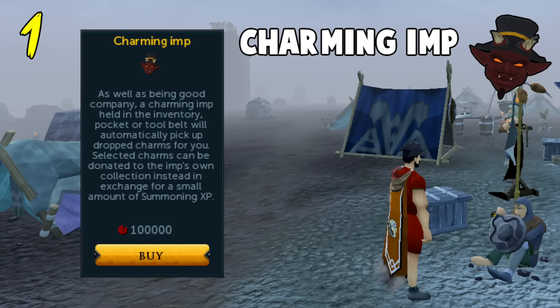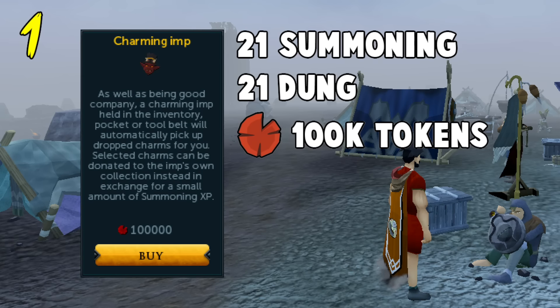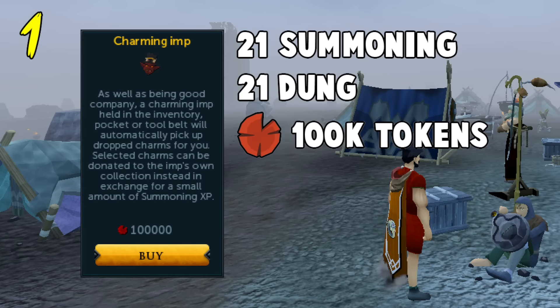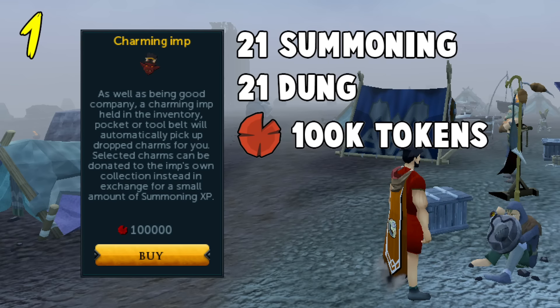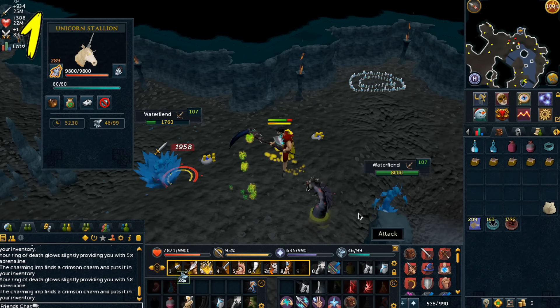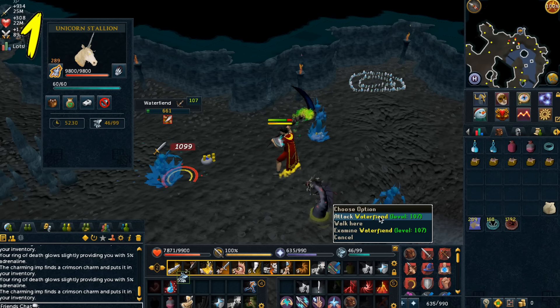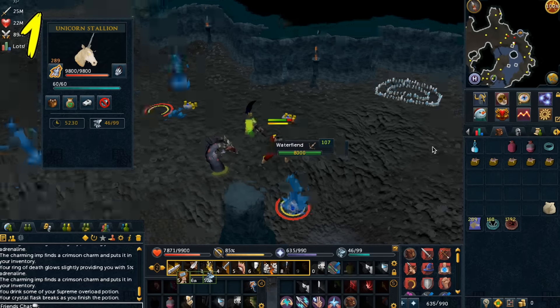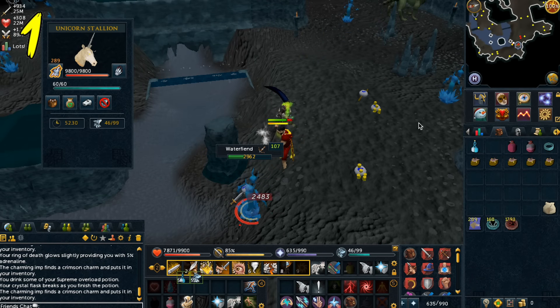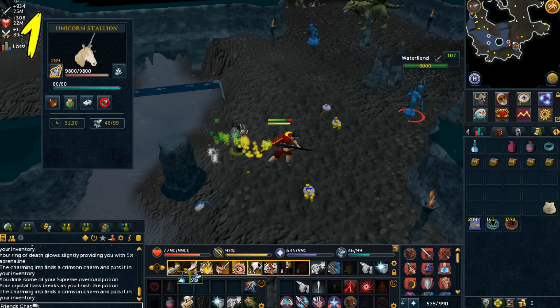You guessed it — number 1 is the Charming Imp. You only need 21 Summoning and Dungeoneering to benefit from this, but you will need a further 100,000 Dungeoneering tokens to purchase it. The Charming Imp will automatically pick up the charms of your choice whilst converting the ones you're not interested in straight into XP. If you're going for 99 Summoning or 120 for that matter, this thing has to be purchased. You can camp Water Fiends, the Abyss, Dagannoth, and this thing will not miss a charm. Don't waste your time running and picking them up — let the Imp do the dirty work for you. Using this will not only collect your charms, but if you're not wasting your time collecting them yourself, you're going to be gaining a hell of a lot more XP per hour.